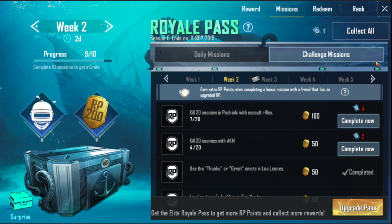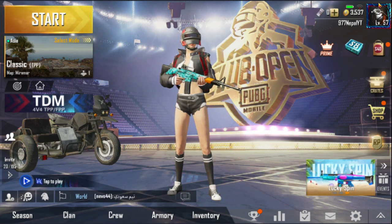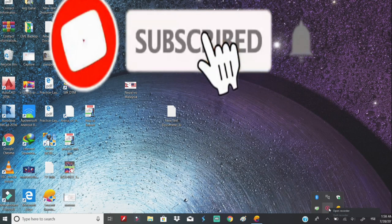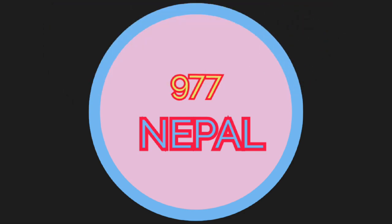I got RP 50 after completing the mission. In this video you learned how to complete the 'Land on the top of the San Martin building' mission on PUBG Mobile. That's it for today — please hit the subscribe button to stay updated with our upcoming videos. Thank you, bye bye.